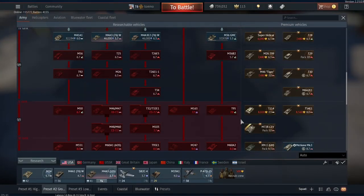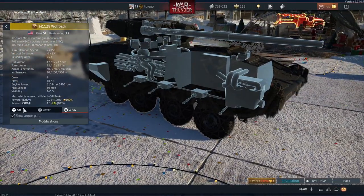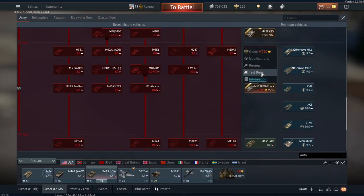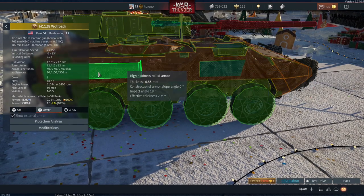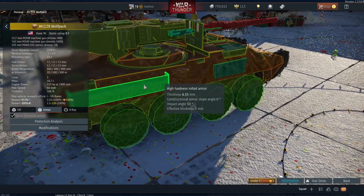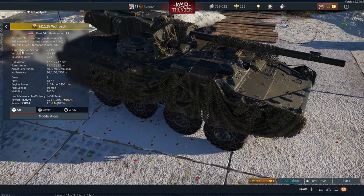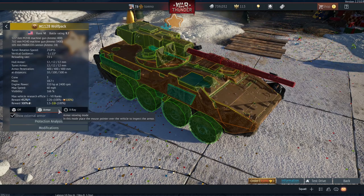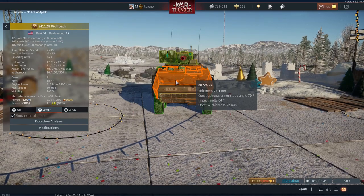The only other American armoured vehicle that's been added is the M1128 Wolfpack, which is a premium version of the regular M1128. There doesn't seem to be too much different about it — there's a few little things on the side that aren't present, or are only structural steel instead of the high hardness rolled armour. It's got two machine guns: one 12.7mm, one 7.62mm, and one 105mm cannon. Maximum armour is only 12mm, so it's not going to be the best armour in the world, although of course heavily sloped.